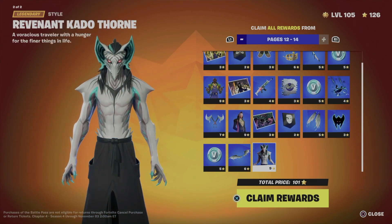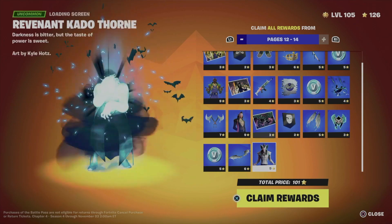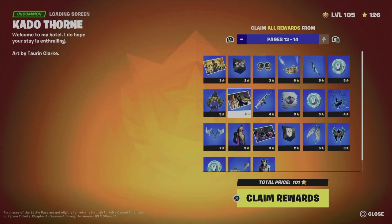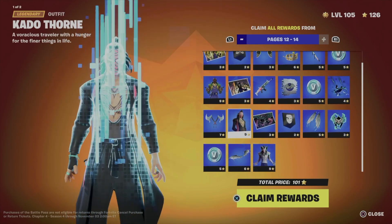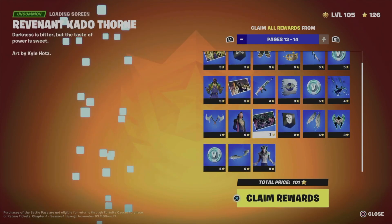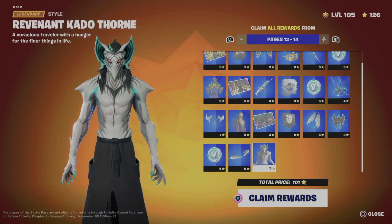Just take a look at what levels you have — not really how many battle stars. At this point I could claim all these pages all at once, which does include this awesome skin. We also have this skin and this style for that skin. That's all we're going to get in those three pages, so we're just going to hold X to claim all rewards.